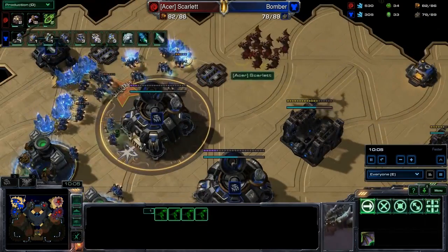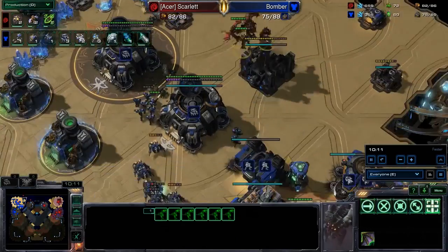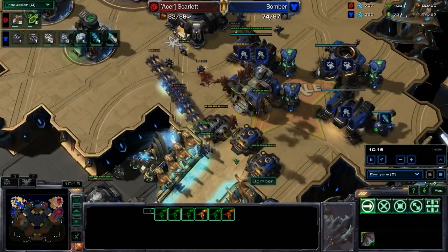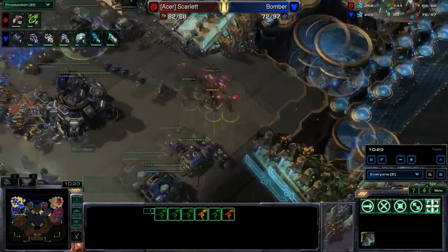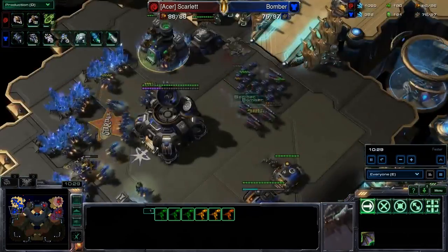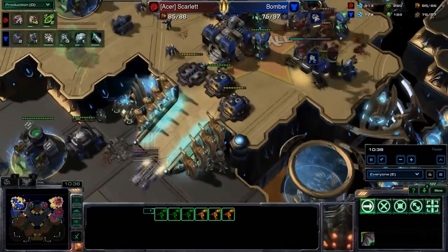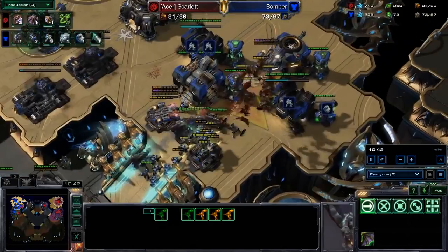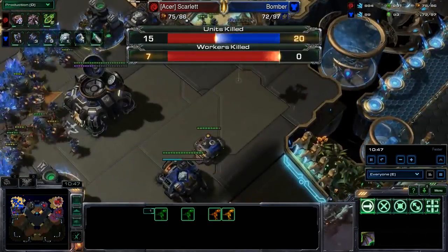And here we go — some Mutalisks coming in. Very quick mutas from Scarlet: 10-minute mutas. This is pretty amazing considering she went for the natural expansion so late. I don't think anybody expected to see this. What Scarlet did here is take advantage of the early gas she went for and just dropped down a ton of geysers, going for super quick mutas and catching Bomber — and even me — by surprise. And this is great for Scarlet. She's going to take out the medivac — no! The medivac uses afterburners, gets an agility boost, and is going to be able to get out of there.